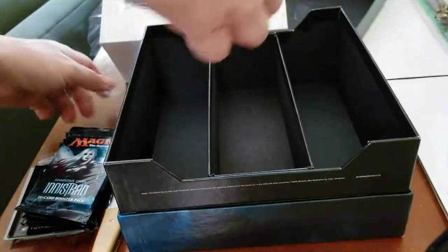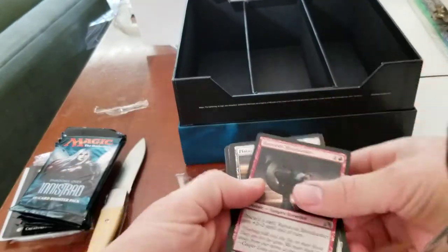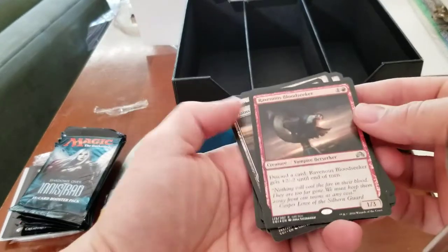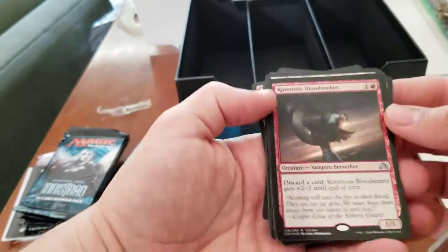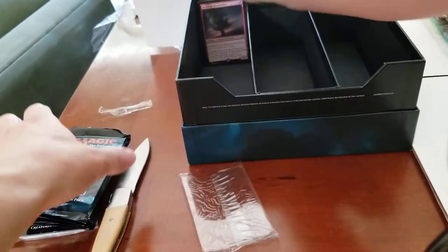I'm kind of doing this sideways, let me move over here. And it's allergy season — it's gotten nasty. So we just got a bunch of lands, and then the Ravenous Blood Seeker. We'll put that in there.